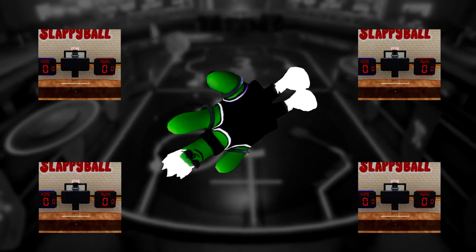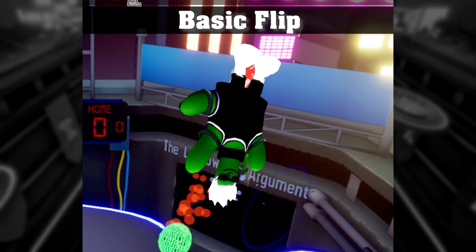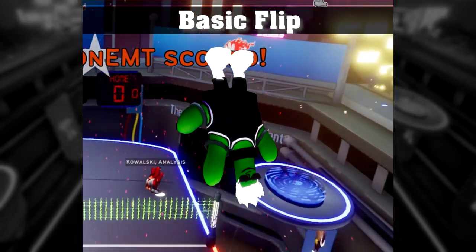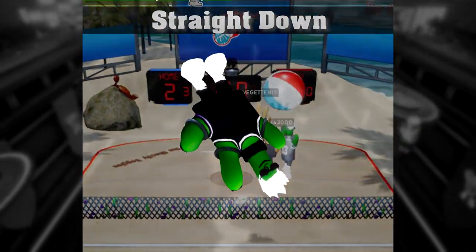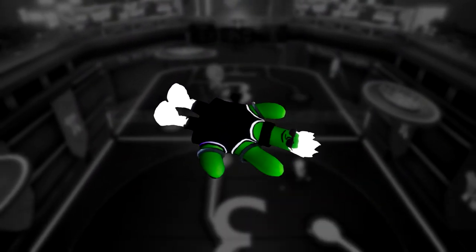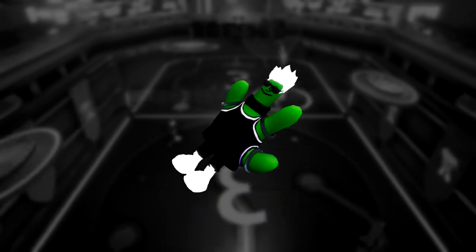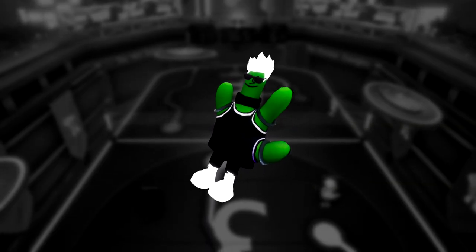See the tagged video above for an example of the flip used in different ways to hit the ball differently — skill expression is definitely at a premium in Slappy Ball. When you double jump or dive in the air, it gets put on cooldown, so you won't be able to immediately jump or dive after using one. Note: if you touch the ball, the cooldown immediately resets and you're able to jump or dive again.